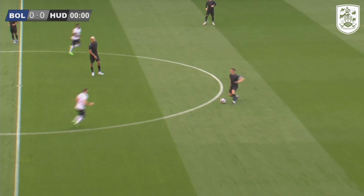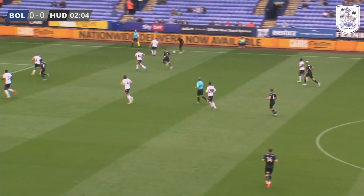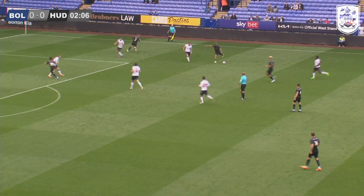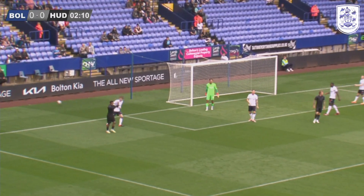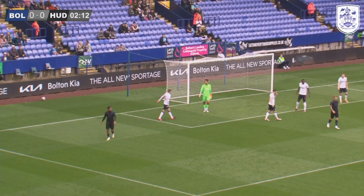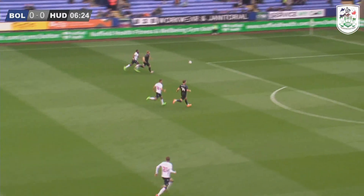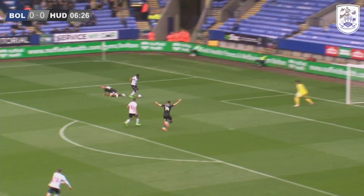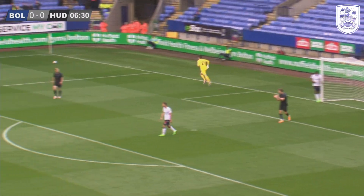Ward gives it to Hogg, and we're in between the lines. Here's Sorba Thomas wide on the right once again. Sorba with his first chance to run at Declan John. He clips it towards Karoma, but Bradley covers well and has to chest the ball behind for the first corner of the game. Bolton trying to play out — that's a good ball. Forward... well, that's a foul. He did bring Lees down there.